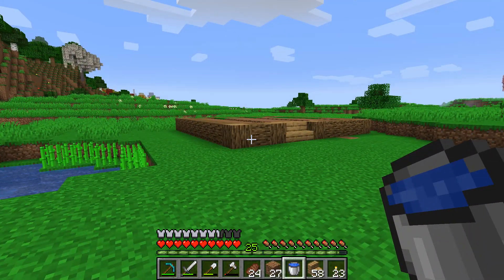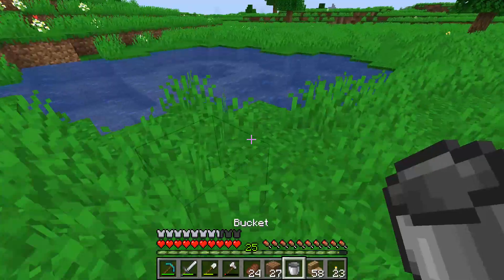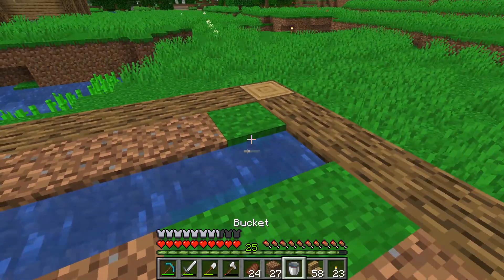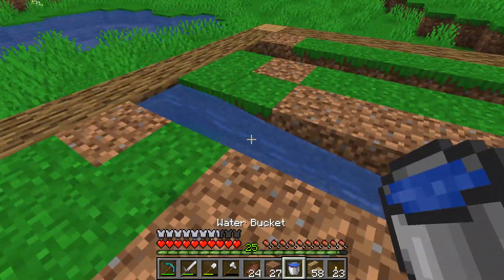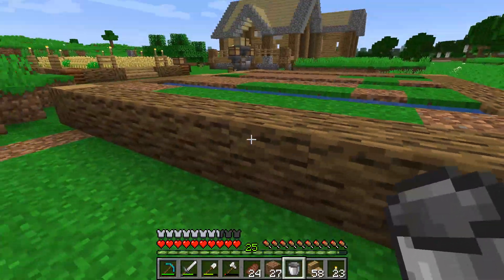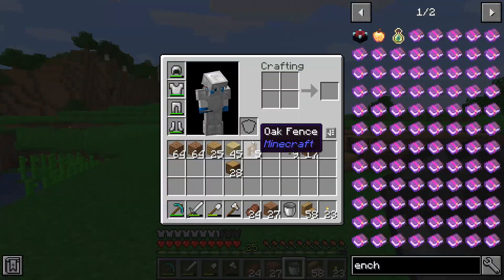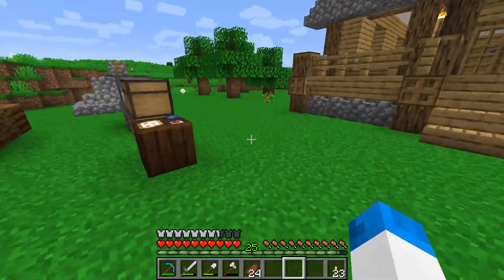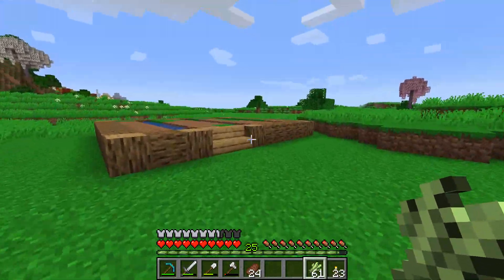A little bit into this build and we've got this — basically this is going to be it. I'm just going to fill it up with some water over here, get this to a full water source. There we go, brilliant. So that is now pretty much done. It looks a little bit square, a little bit boring — I will say that much. I'm going to get some fences; maybe we can have some sort of roof on there. But it will grow sugarcane at the moment, and that is the main thing. Let's grab this sugarcane and plant it.